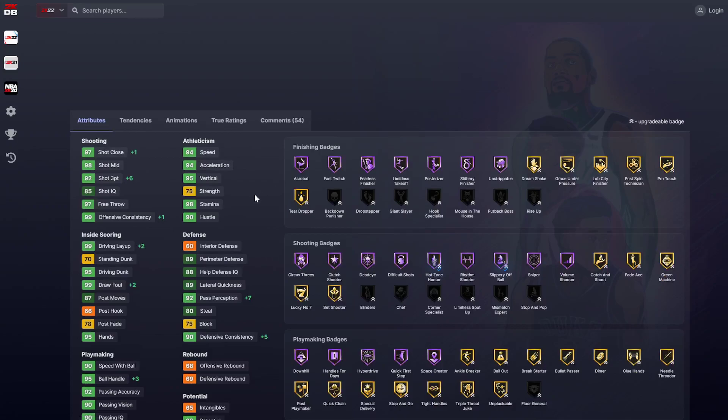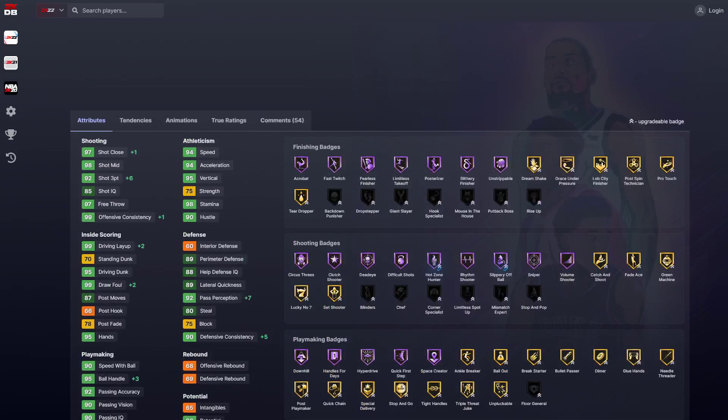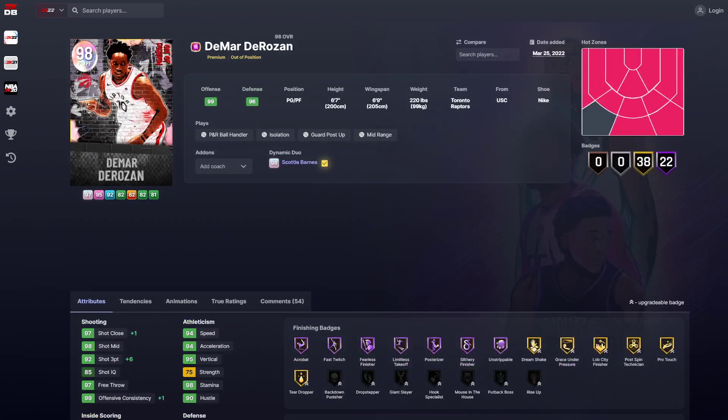Sullinger doesn't improve his interior much, but he gets hot zone hunter, slippery off ball on Hall of Fame, plus 7 pass perception, and plus 6 three ball. He doesn't get that much better, if I'm being honest.